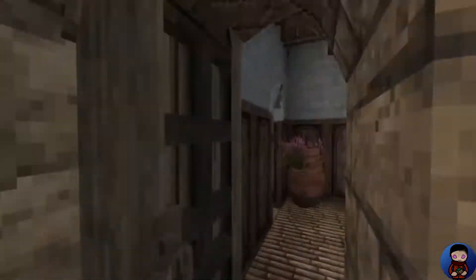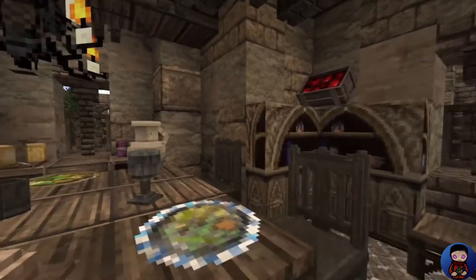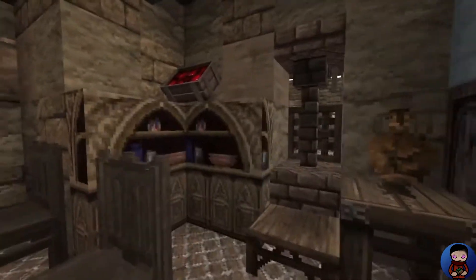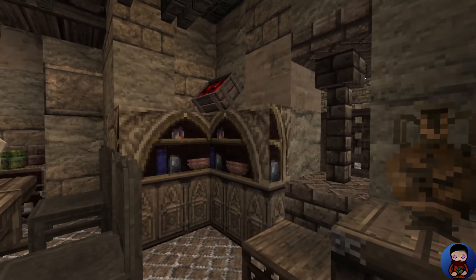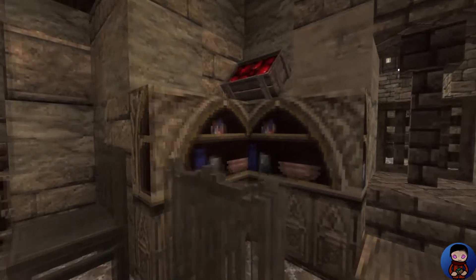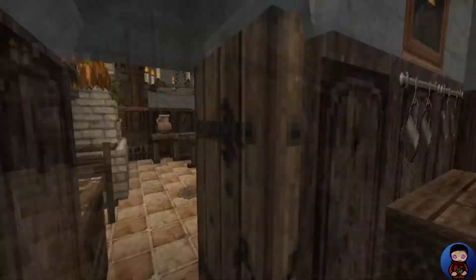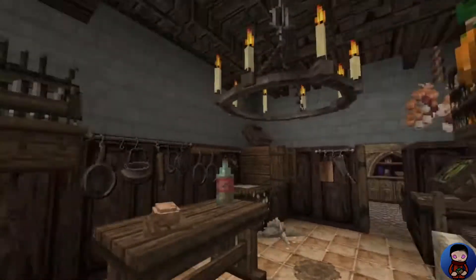This just leads out the back. Then this section here is obviously a small eating area, and this is what I love most about the Conquest Reforged mod — the corner block and the vertical half slab. It really brings in a lot of detail and gives you more versatility in your build. And in this room here, we have a small kitchen. I really do like it a lot.